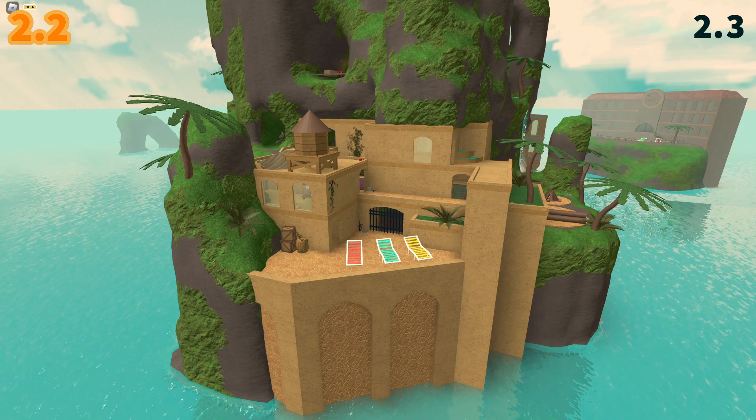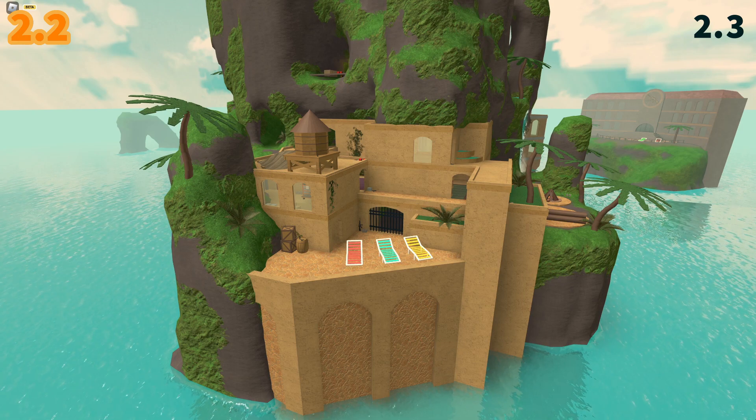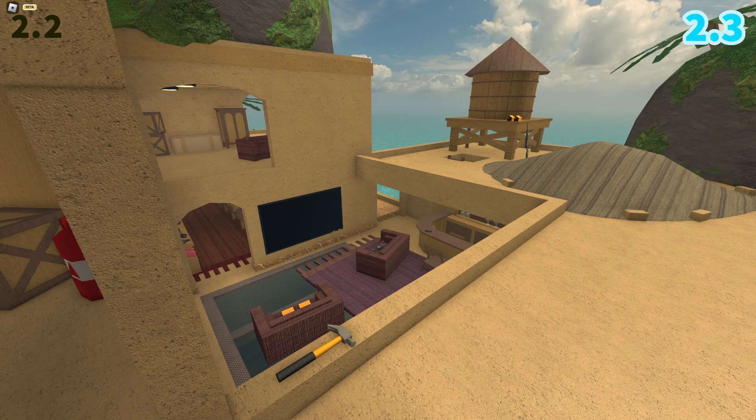The changes to the ocean are probably the most noticeable. I've saved 70,000 triangles by changing it into a texture, and personally I think it looks better. The only downside is that bodies no longer float in the water — they just kind of awkwardly slide into the ocean floor.